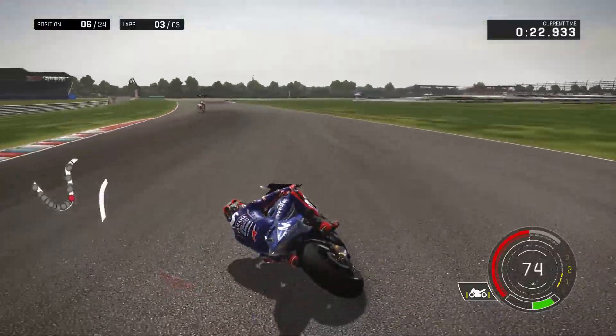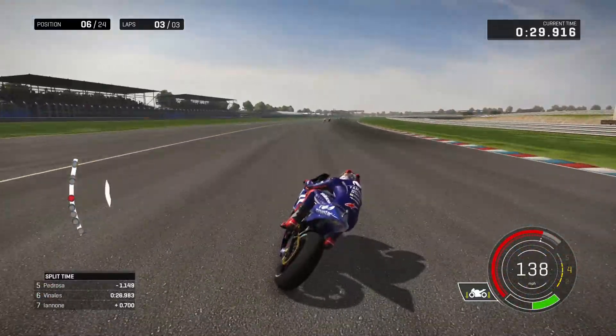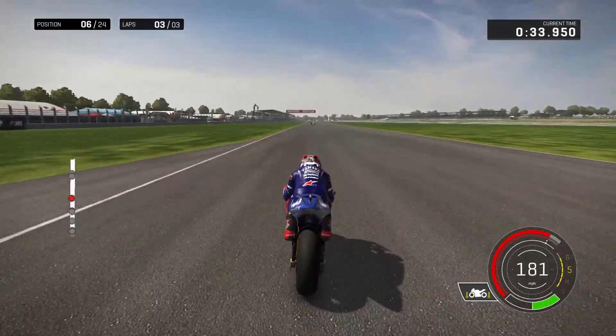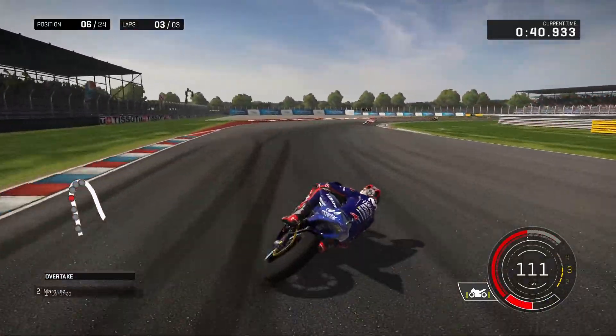That's going to allow Crutchlow to be all over me — actually it's Iannone now, he's passed Crutchlow, 0.7 behind. In fact we've both caught up to Pedrosa — he's only 1.1 in front of me now. You can see he's going for the move on Dovi up ahead. Is he going to do it on the brakes? Not quite been able to do it, but he had a look.